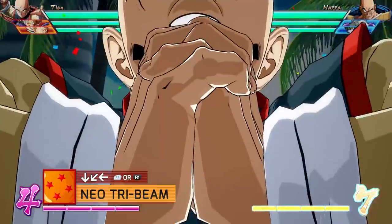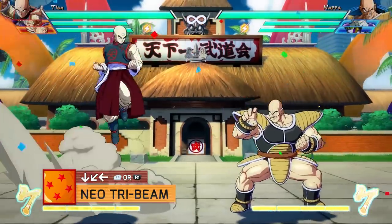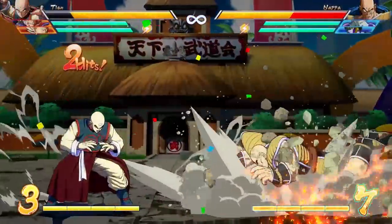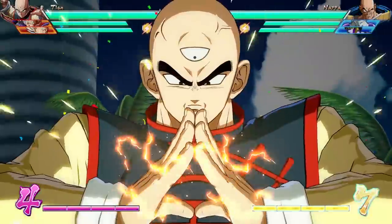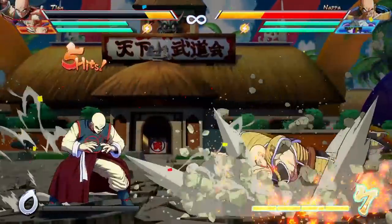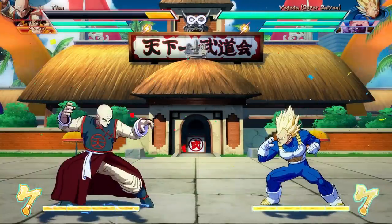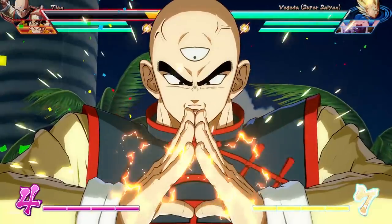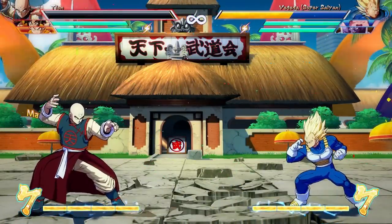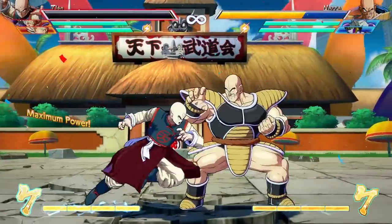His level three is pretty similar: the Neo Tri-Beam, quarter circle backwards and the right bumper. It also works both on the ground or in the air. The main difference, besides costing three bars of meter and dealing more damage, is that you can extend it for as long as you have meter — you can spend all seven bars if you want to. Keep in mind that Tien will lose a ton of health if you do this, and once again this health does not turn into blue health, so that HP is gone for good. Tien can only extend the super for as long as he has health. You may have seven bars of meter, but if his health runs out, he'll stop extending. If he's down to one point of HP, you can still do his level three, but you will not be able to extend it beyond that.